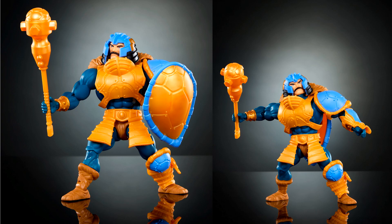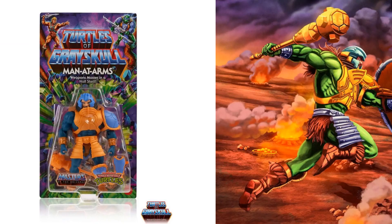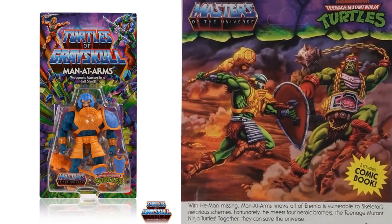There's a turtle shell on his left arm. There's his artwork going up against Krang. The write-up: 'With He-Man missing, Man-at-Arms knows all of Eternia is vulnerable to Skeletor's nefarious schemes. Fortunately, he meets four heroic brothers — the Teenage Mutant Ninja Turtles. Together they can save the universe.'